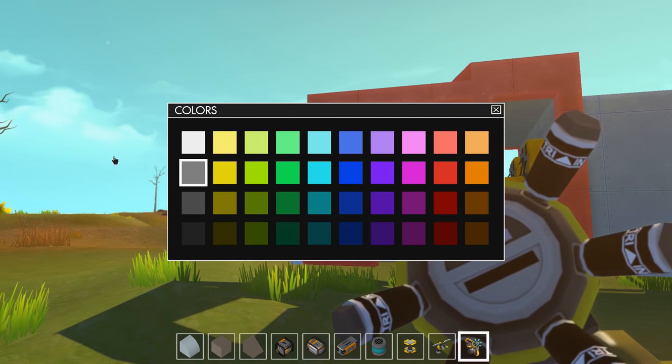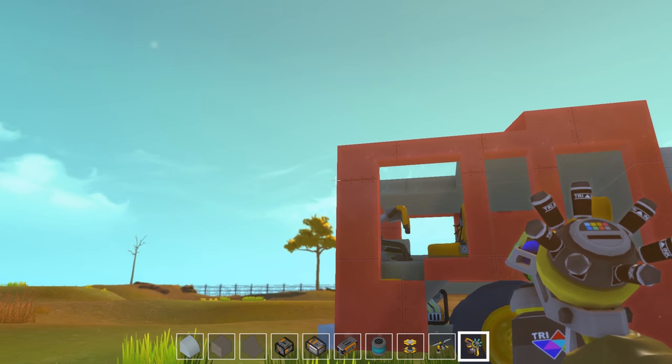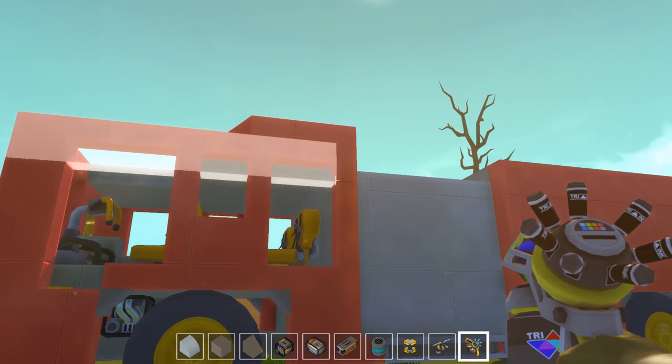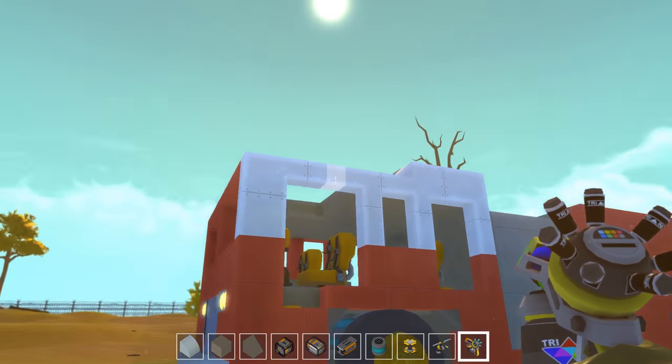Why do I have a feeling that door's not going to work? I'll test it the first time. For some reason when you try to make unique doors they don't close, and I'm not really sure why. It seems like sometimes they will and sometimes they won't.